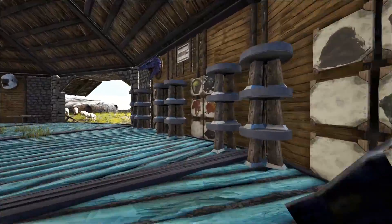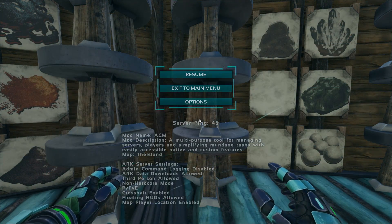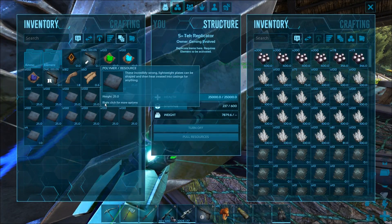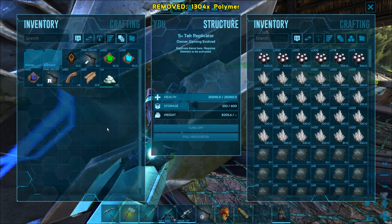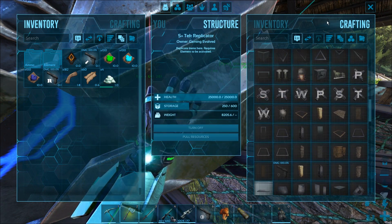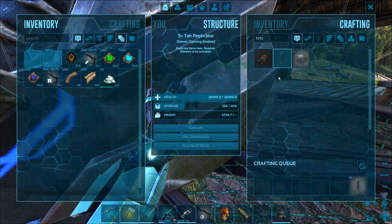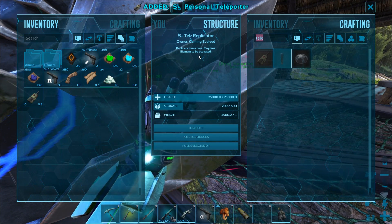Where do I keep polymer? We still get kind of weirdly framey when you try to transfer a bunch of stuff, which is completely on ARK's end - it's weird. We got two teleporters now and we got our S+ generator, and then we got the other generator that now we have to freaking grind up. I can't believe I made a normal one. I'm making the S+ one because it's better, like there's no point of not using it.